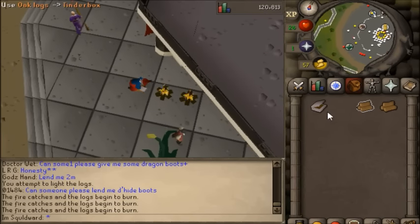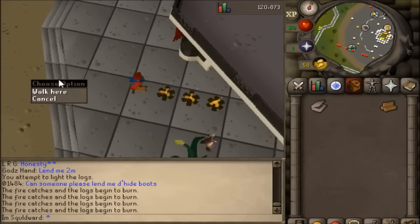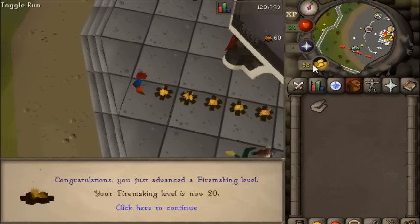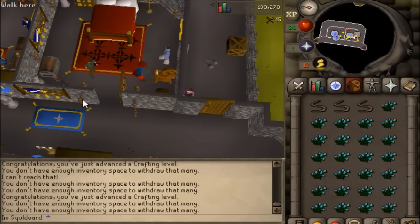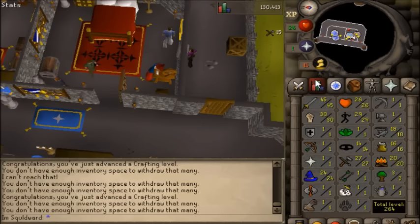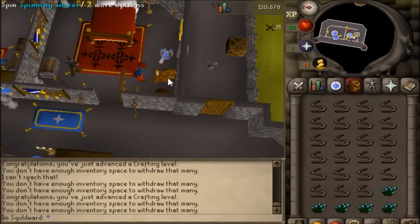The same can be done for cooking. Since all of the sub-quests for RFD give some cooking XP, you don't have to actually train your way to 41 in order to free Scratch, which has the highest cooking requirement for pures. And if you're really lazy like I was, you can even do that at 39 cooking by buying a Chef's Delight.